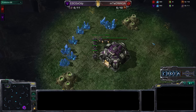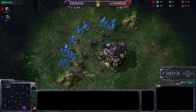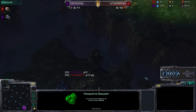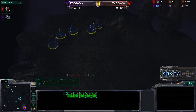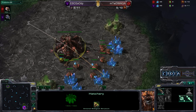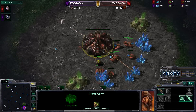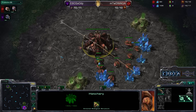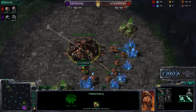Hello everyone, this is Crota giving you a shoutcast in a game between ESC's Goody versus MTW Daimaga here on Tal'darim Altar. This is the GSL/GSTL version of the map, meaning there is no low ground connection — that terrain is untraversable. There is only one gas geyser and five mineral patches at the third base, no rocks. Daimaga spawning as the red Zerg player on the bottom right, Goody spawning on the top left as the purple Terran. Cross spawns.